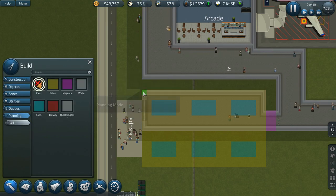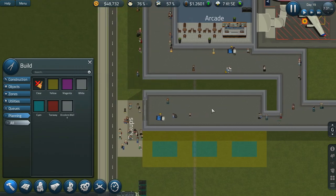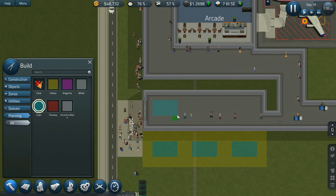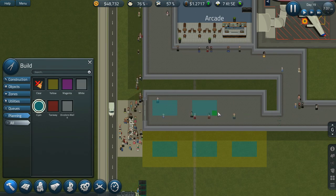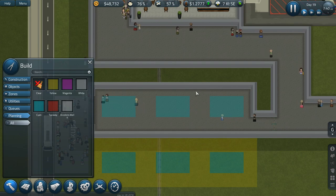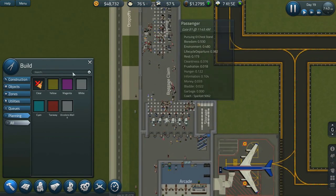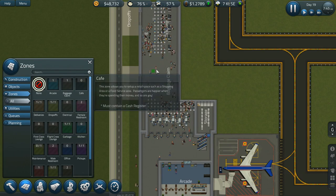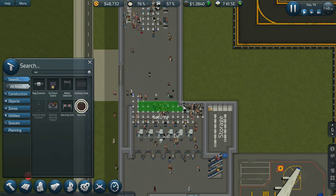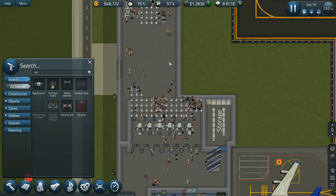Let me get rid of this part. The carousels go right in the middle, so if I go five by three — one, two, three, four — yeah, that's where I wanted them. Eventually this area will end up being security, but I don't want to change it just yet. Baggage claim is now going to be here.